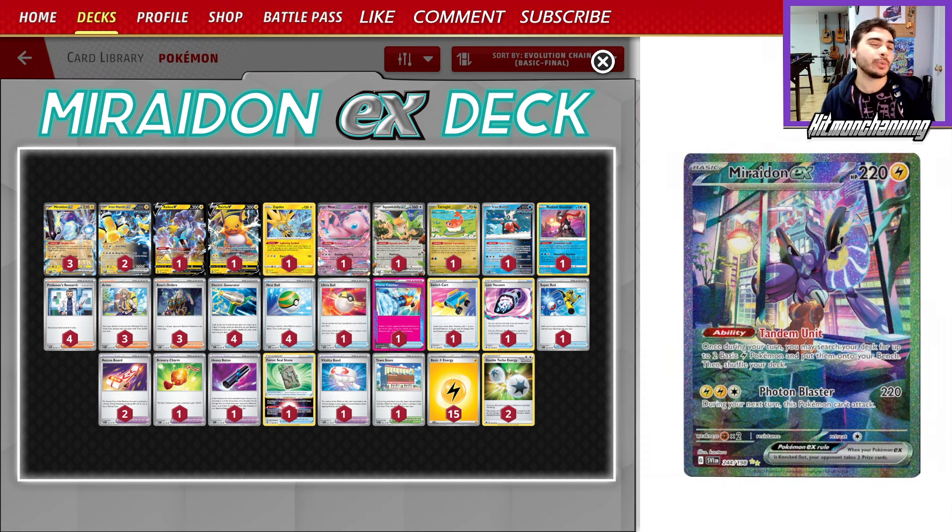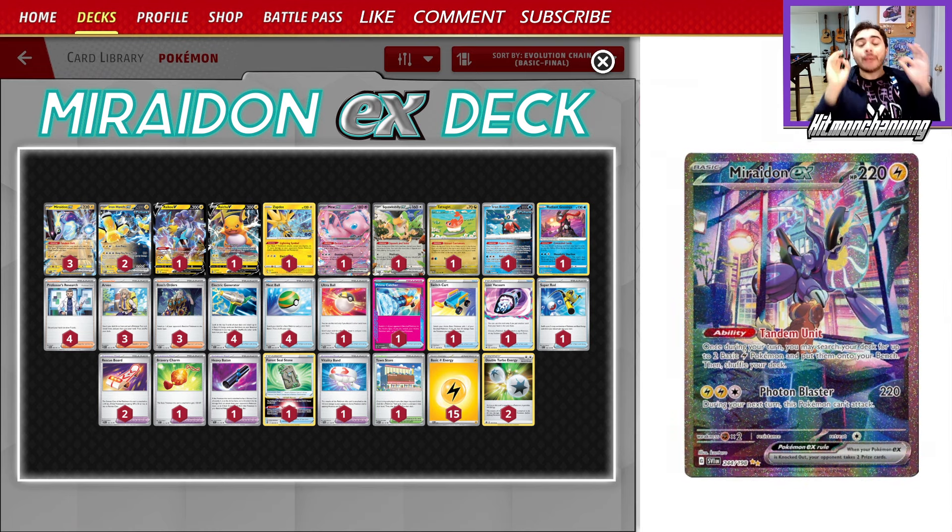You would think that this deck would fall off after we lost Flaffy with the rotation — Evolving Skies is no longer able to be played. But Maraidon, I think, is better than ever.